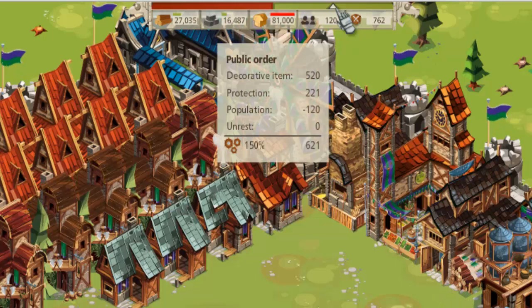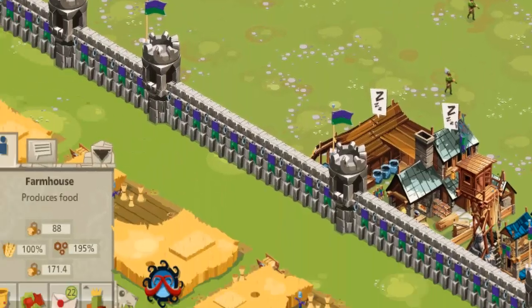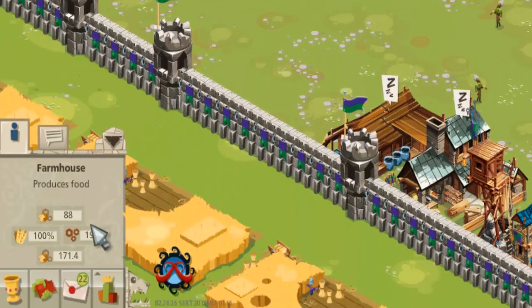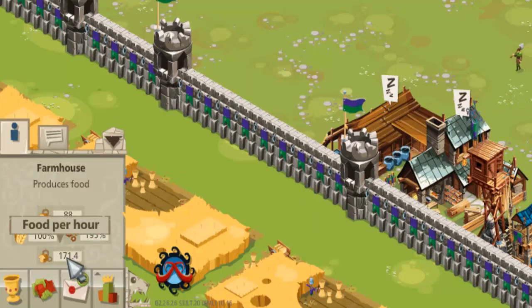Our public order has improved. We go back to our level 10 farmhouse, and at 195% now, that is producing 171 units of food per hour. So by adding these five parks, we've managed to increase our production output quite considerably — 1,822.